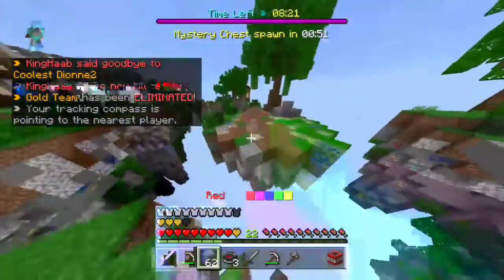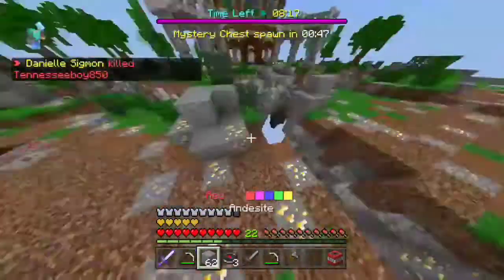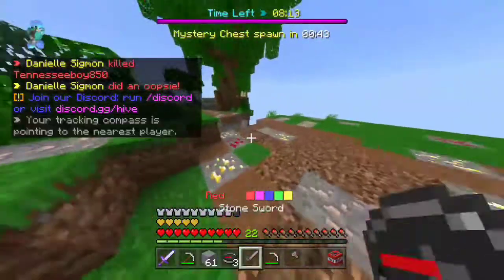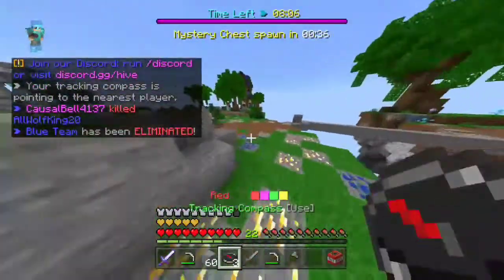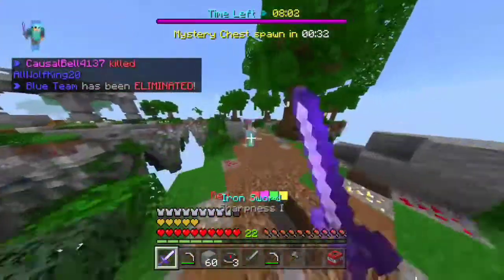Whenever you're going to go to bases or people, try to get ores on the way — that's just good advice. And also, whenever I don't know where people are, I just use the tracking compass. It's faster than exploring the map — it's a straight path right to them.